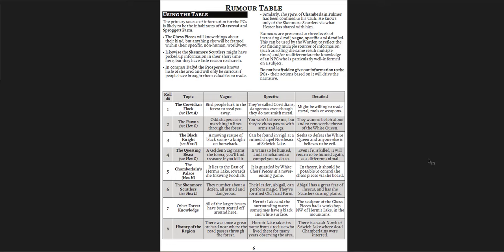The vague rumors are kind of true, kind of not — unclear. But as you move forward they get much more specific and useful, like 'the Corvidian flock might be willing to trade metal tools or weapons.' One piece of advice in the rumor table is: do not be afraid to give out information to the PCs. Err on the side of giving more information, not less. We've all had that experience as GMs of laying out what we thought was enough information and the players just blinking at us.